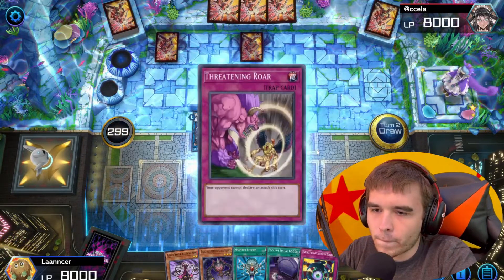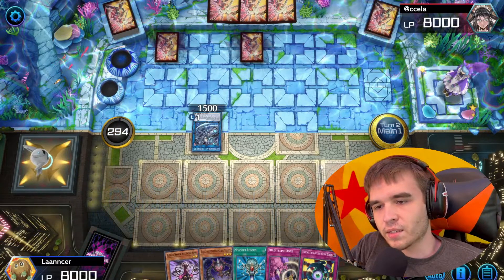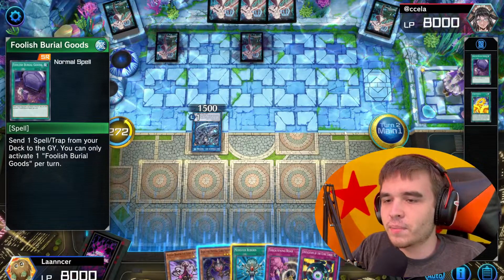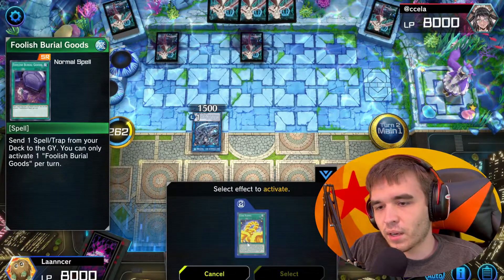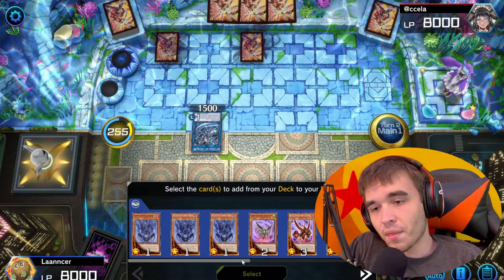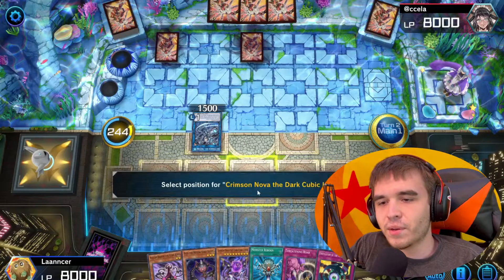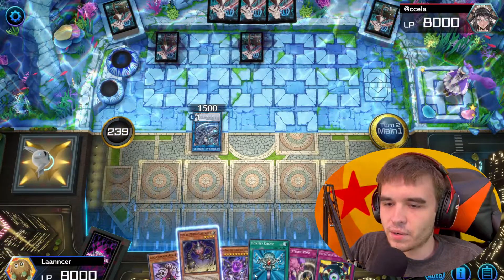Let's see what we draw — that works. First things first, we'll pop the spell card Foolish Burial Goods. With this, I can send any spell or trap from my deck to the graveyard, so we're going to send Cubic Karma. Cubics are an archetype that primarily relies on graveyard effects. I'll activate Cubic Karma's graveyard effect — he chooses not to respond. I banish it from my graveyard and add any Cubic Monster from my deck to my hand, so we're taking Crimson Nova. We'll then special summon him by revealing three Cubic cards of different names.